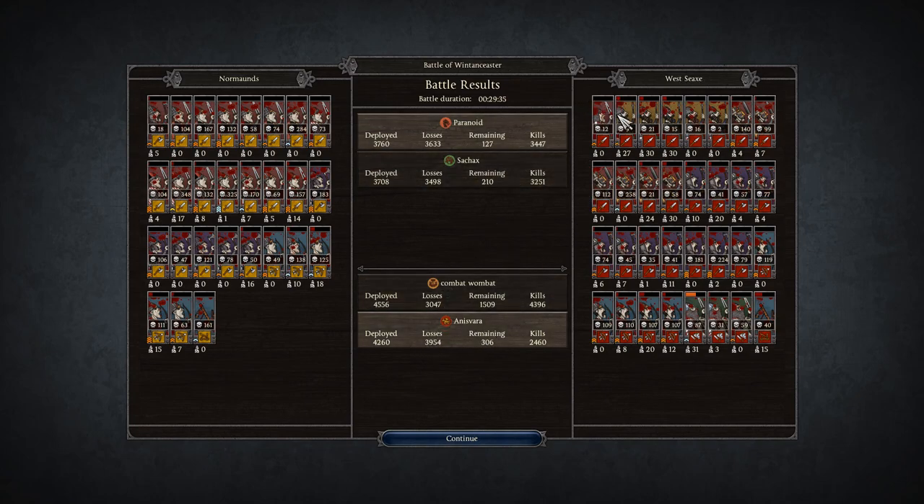Wessex here with Anas Farra. Swords: 140, 99, 112, 258. Getting into his axes, but yeah - trying to bulldoze through the gate just wasn't meant to be. I appreciate the aggressiveness, but funneling all those troops in through there was a bad idea. More of his Huskarls: 181, 224. Getting into his archer force: 119, 109, 110, 107, 107 - great job with his archers. Cavalry: 187. His catapult with 40 kills.